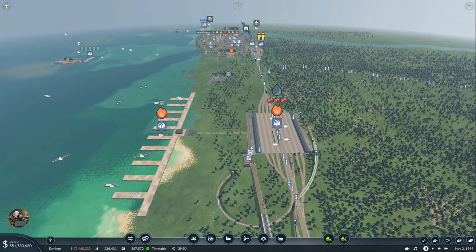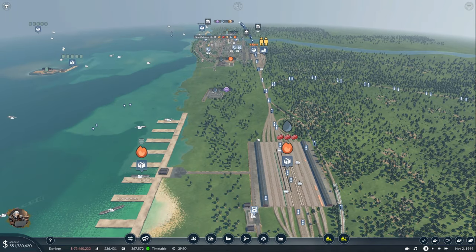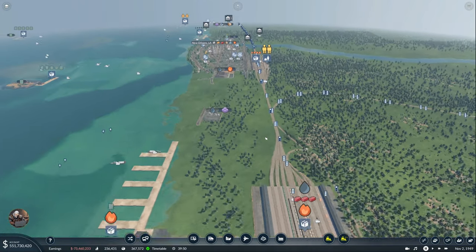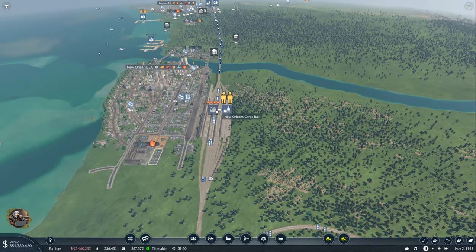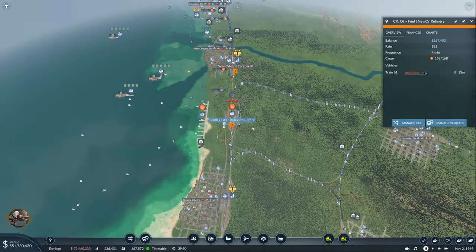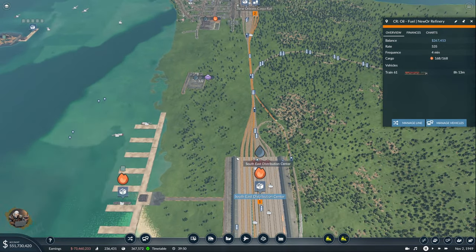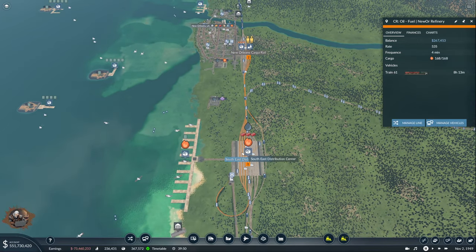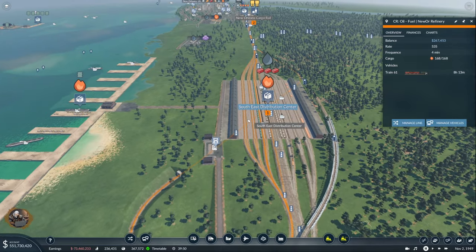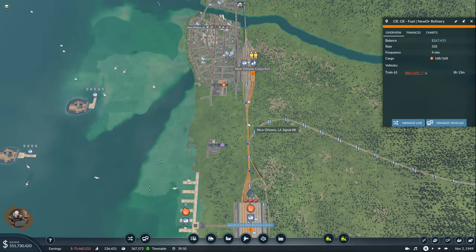I realized there's a small improvement that can be made here. I have this line — Oil Fuel, New Orleans Refinery — and to be honest, it doesn't make much sense. Why do I need a train for such a short distance? Of course, we can use some more trucks instead, so let's do it.